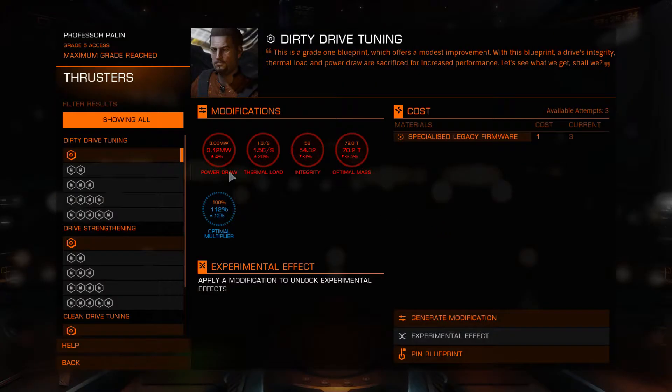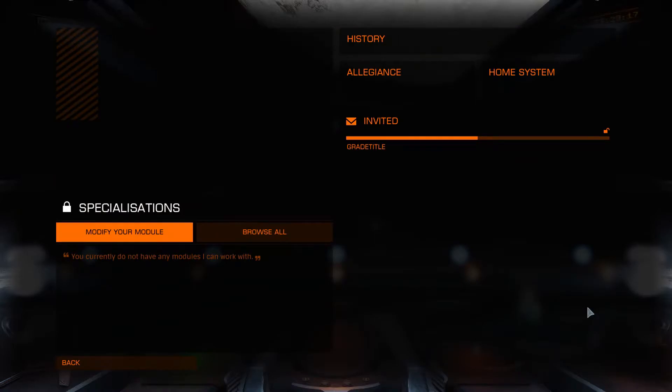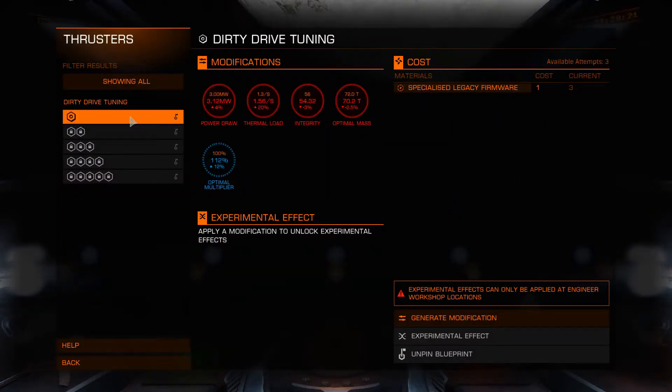Once you've unlocked an engineer, you can pin a blueprint at their workshop. The pinned blueprint can be used at any station with remote workshop services. Your grade will not increase by engineering modules through the remote workshop. You can pin one blueprint per engineer, and experimental effects cannot be applied remotely.